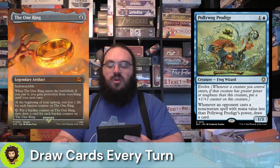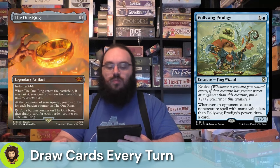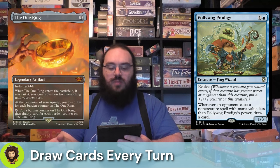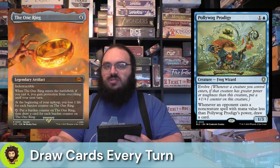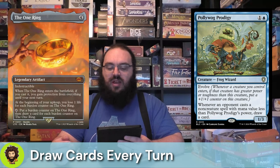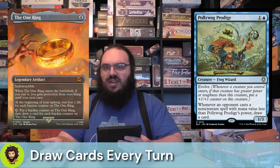We're also running Plargg Prodigy from Bloomburrow. For two mana we get a 1/3 with Evolve. Whenever an opponent casts a non-creature spell, if the mana value is less than Plargg Prodigy's power, we're going to draw cards. This is going to hit quite a bit for cantrips and mana rocks. I think we're going to be able to get them up to two or three power pretty easily in this deck.